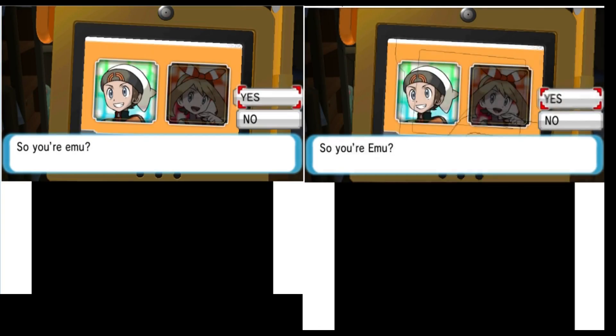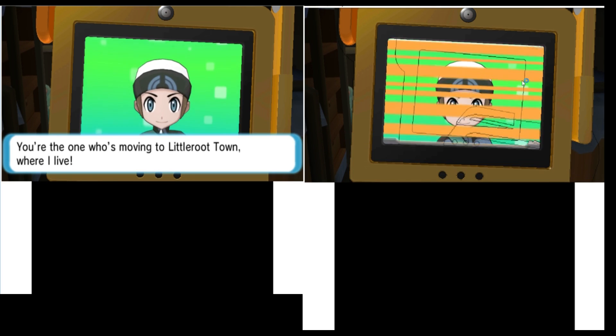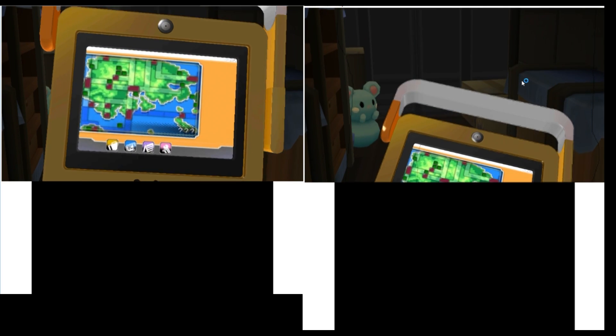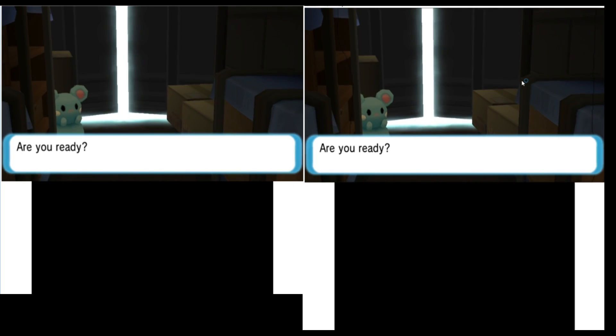Remember when we had a black line on the outside of the characters? Well, we don't have it anymore. We don't need to use outline cheats for it anymore, because this build will fix it automatically. So tell me, how awesome is that?